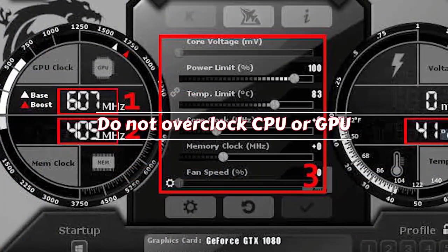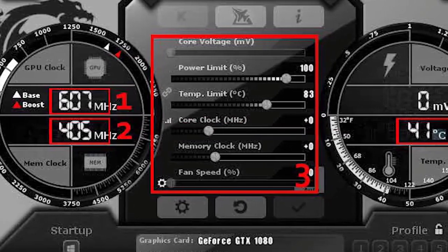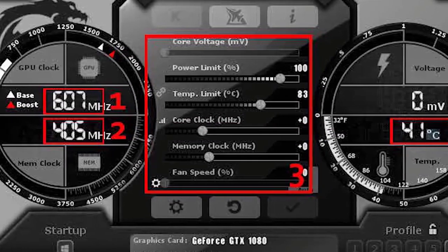If you are using an overclocked CPU or GPU, it's time that you consider reverting to the base speed. Some gamers have fixed the critical system error on Valorant this way.